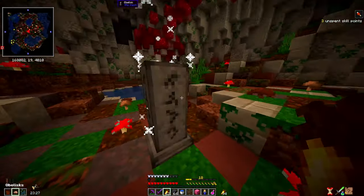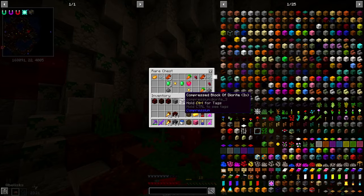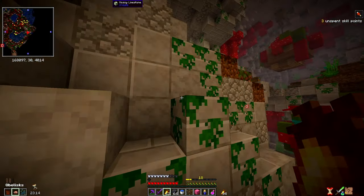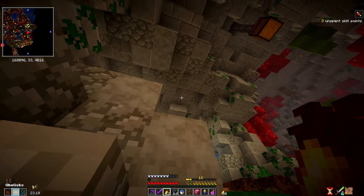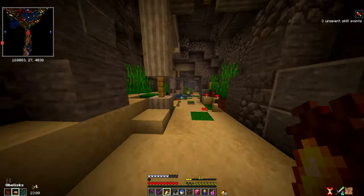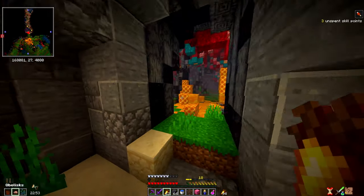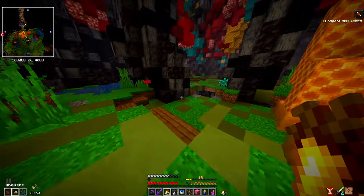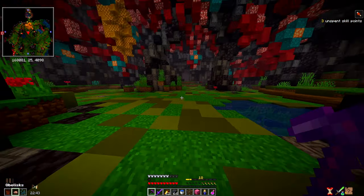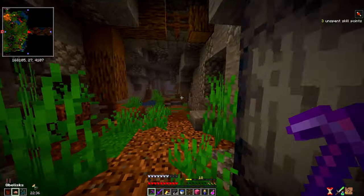We're not going to activate the third obelisk when we come across it because this is a relatively decent vault - nothing's spawning too crazily. We did get hit with poison and had to cleanse. We need to start doubling back. So far it's only spawning zombies. I was having skeletons spawn and I don't remember skeletons ever spawning in these vaults before - they were a real issue in the little vault run.